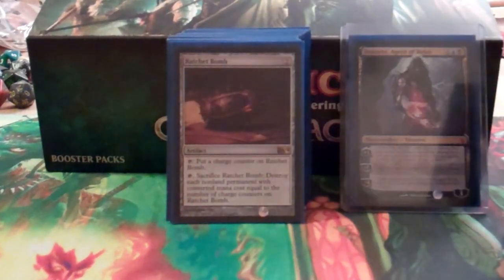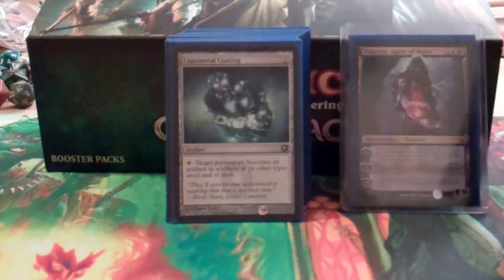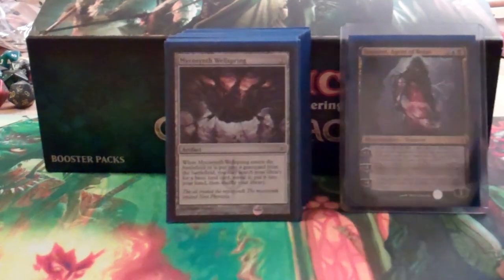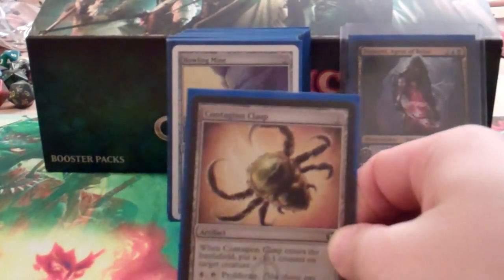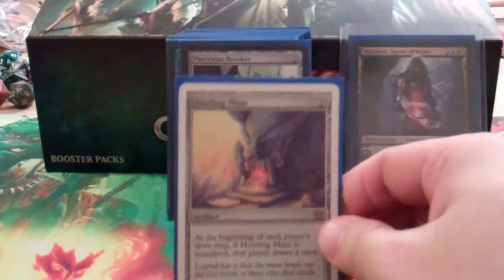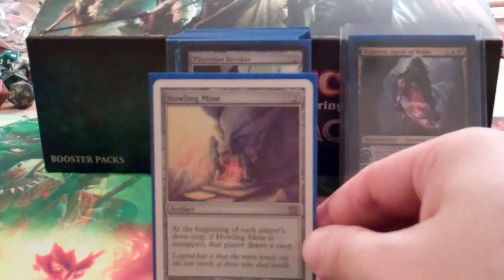Cranial Plating is a great piece of equipment that often gives a creature a huge bonus. Ratchet Bomb deals with tokens really well. Liquid Metal Coating will help turn one of your things into an artifact, or maybe somebody else's thing. Mycosynth Wellspring is like the Ichor Wellspring — it puts a land card in your hand when it comes in and when it leaves. Contagion Clasp is another proliferator. Howling Mine — I really want to get it tapped so only I'm drawing cards, maybe make it a 5/5 and swing in, or use it with Clock of Omens.